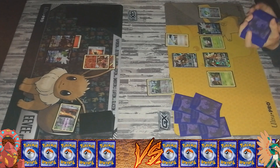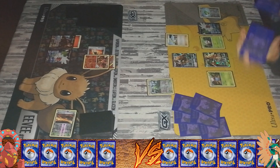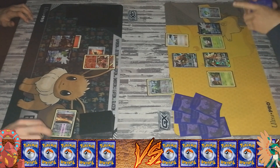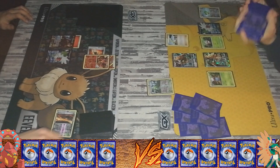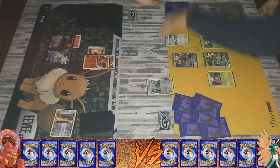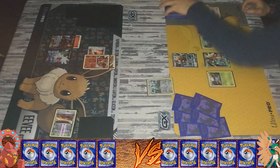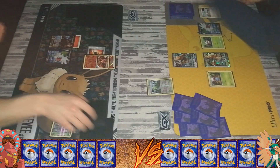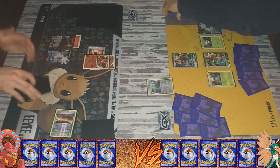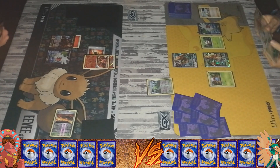I also used N this turn, so back to the game a bit. I got two Decidueyes — or actually one Decidueye, the other one is coming up pretty soon. The Shaymin gives me a bunch of cards, and I actually used N as well. I still haven't attached an energy though. This deck that I'm using only runs eight energies.